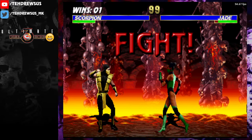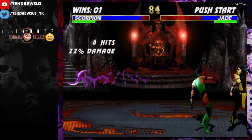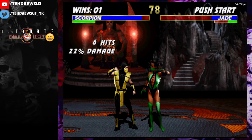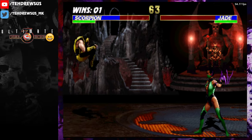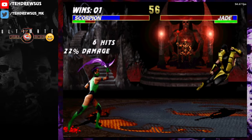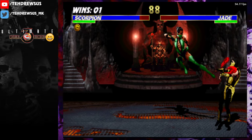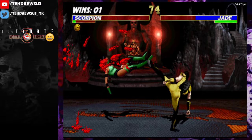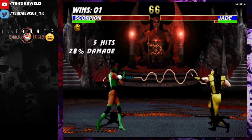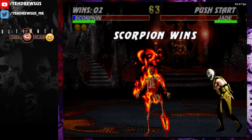I'll show you a different way to cheese Jade out. Jump back — you have to do this with some timing. You see how she throws the projectile? It looks like she's going to do the projectile invincibility. If I do the jump back, it just — it's that easy. This can be done with a lot of characters, not all of them. She will not use projectile invincibility when you use that exploit on her.